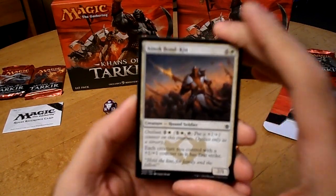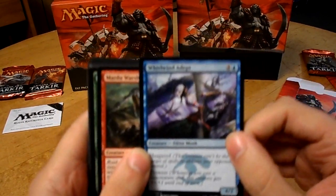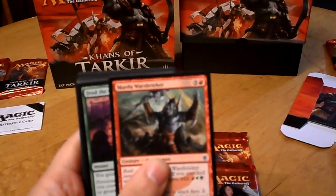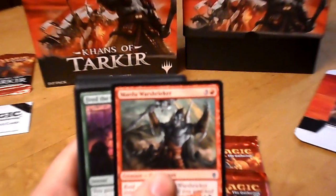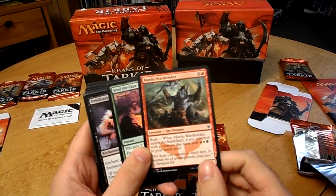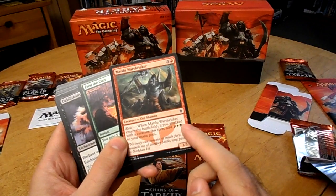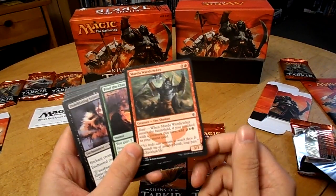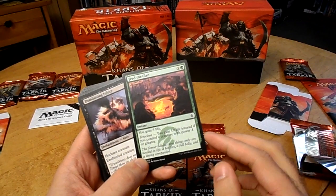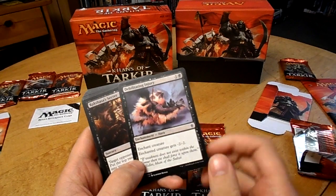Enoch Bond Kinn. Whirlwind Adept, which is a blue card. Mardu Warshrieker — Orc Shaman, 3-3. Raid: when it enters the battlefield, if you attacked with a creature this turn, you add one red, one white, or one black to your mana pool — I'm not sure if it's one of each or you choose. Feed the Clan: gain five life. Ferocious: you gain ten life instead if you control a creature with a power of four or greater. Debilitating Injury: enchant creature gets negative two, negative two.